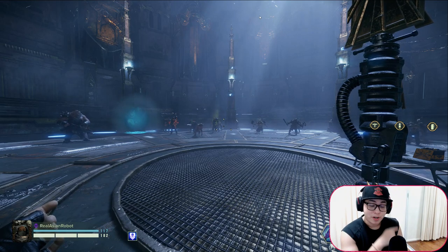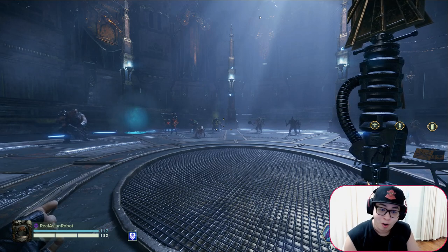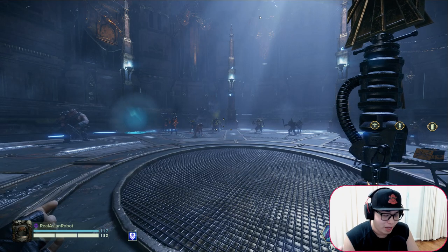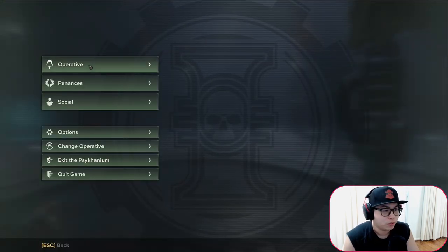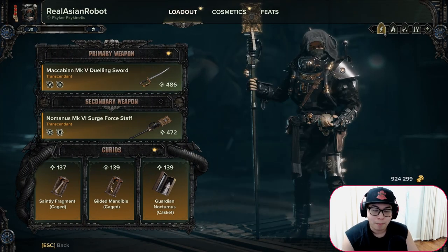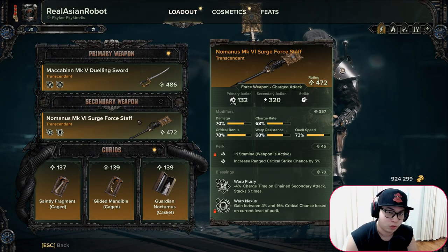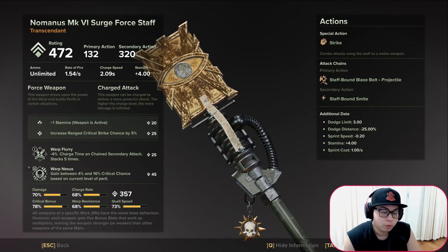Hey, what's up ladies and gents, it's your favorite Asian robot, hopefully your favorite dark type partner. Today I want to talk about one thing — I was asked yesterday on stream about which stats are important for each staff. I figured I'd just do a video on this because it's so much easier to answer. I'm going to go through each of the four staffs that the Psyker uses and tell you which stats are actually important for each staff.